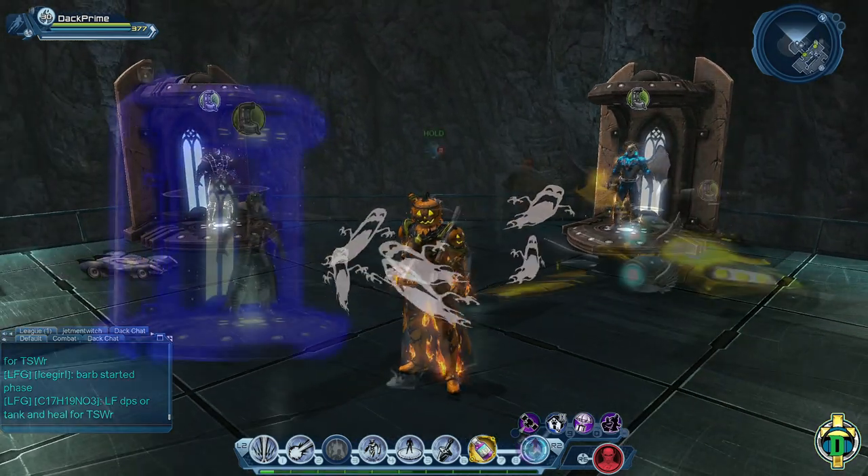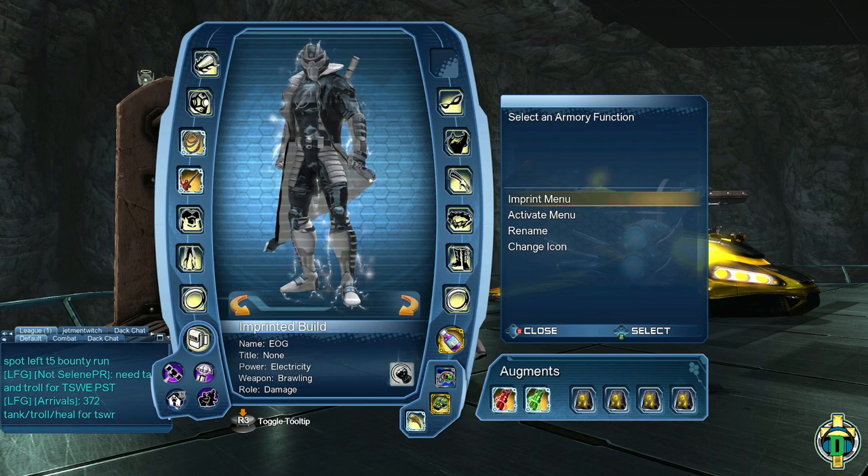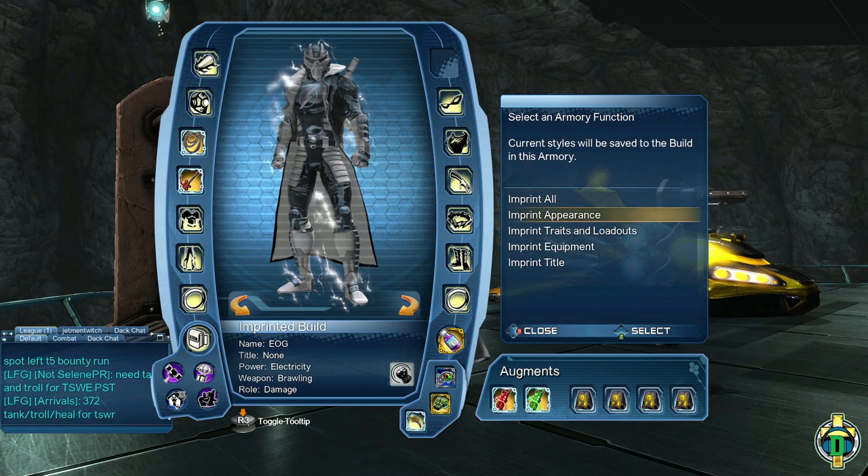Now let's move on to imprinting a build. To imprint a build in the armory, you need to make sure you have the title, gear, artifacts, augments, allies, and trinkets that you want equipped, as well as your skill points equipped however you want them, and your loadout set to your liking.